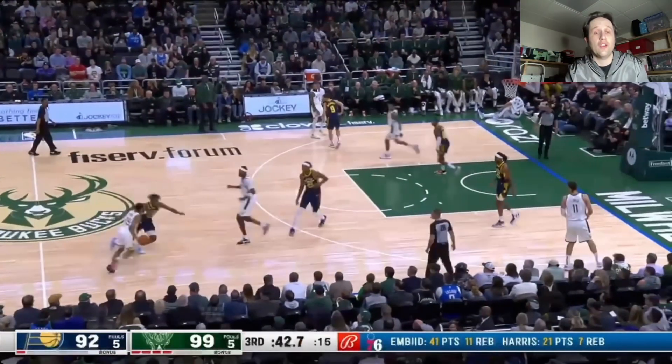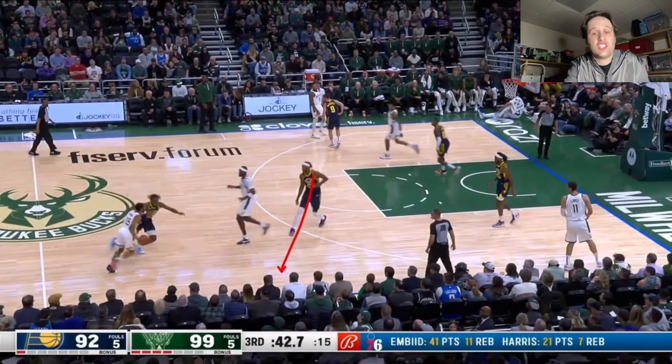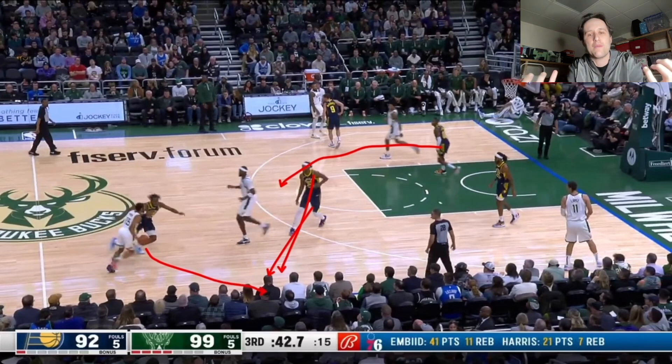This is just awful. Aaron Nesmith is clearly trying to ice this screen. Miles Turner's got to get up because we've got to keep Cameron Payne towards the sideline. Now Benedict Matherin would have to get up and provide backside help on Bobby Portis's pick and pop. But Miles Turner's got to be getting up now, keeping Cameron Payne towards the sideline. TJ McConnell will then have to rotate onto Marianne Beauchamp. But Miles Turner isn't even close to being up enough. Not even close.